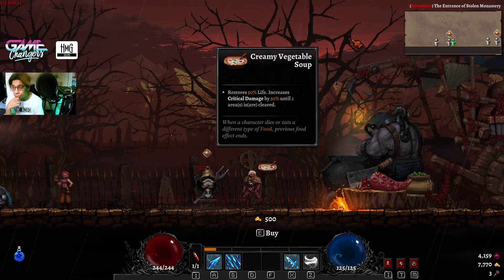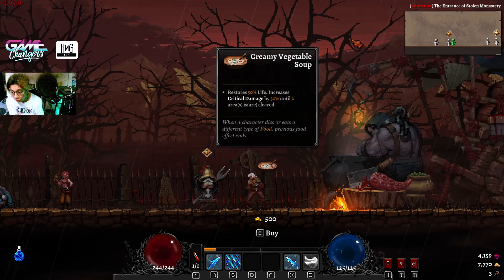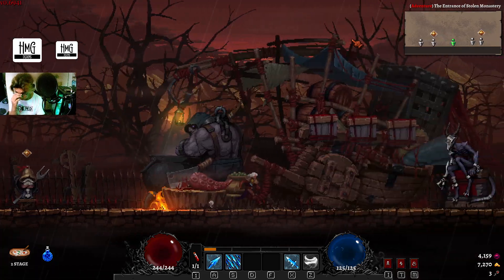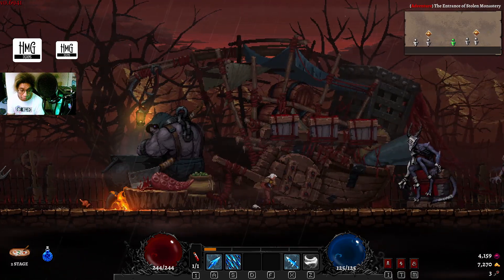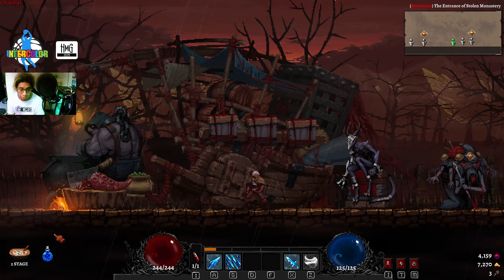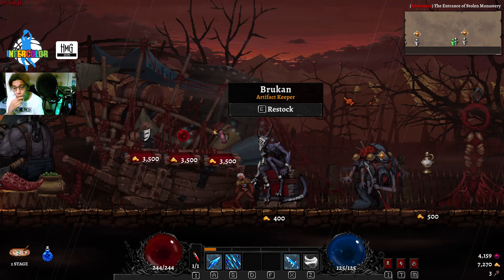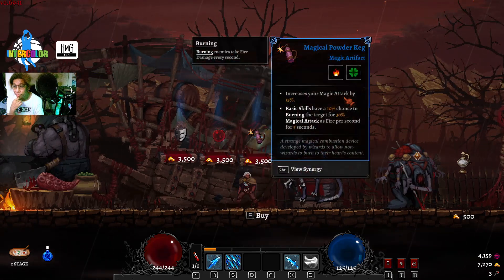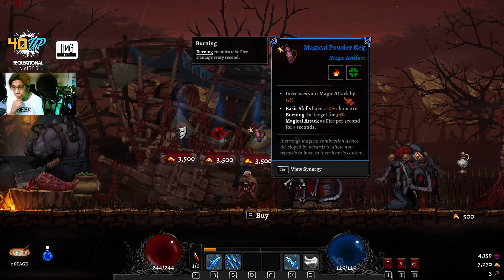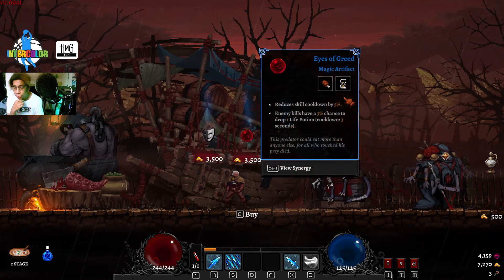I died on the first part — I wasn't really focused, so that's okay. Trying the creamy vegetable for critical damage. I'm using this elixir for magic damage, so I'm more focused on magic damage now. Let's see: magic damage by 15, burning on death 10% burn, and reduce cooldown.